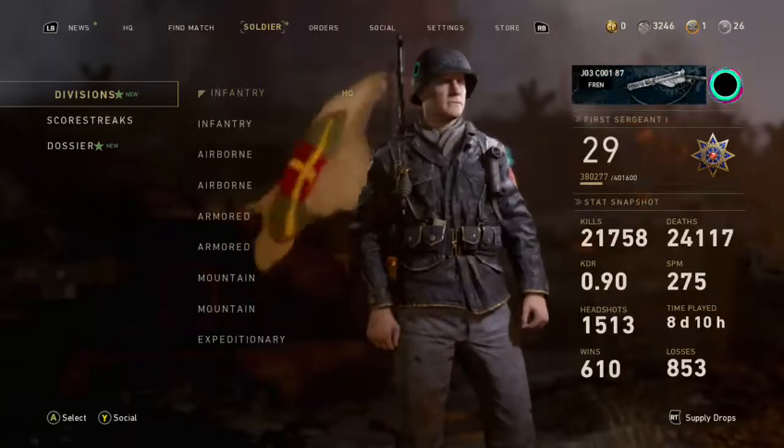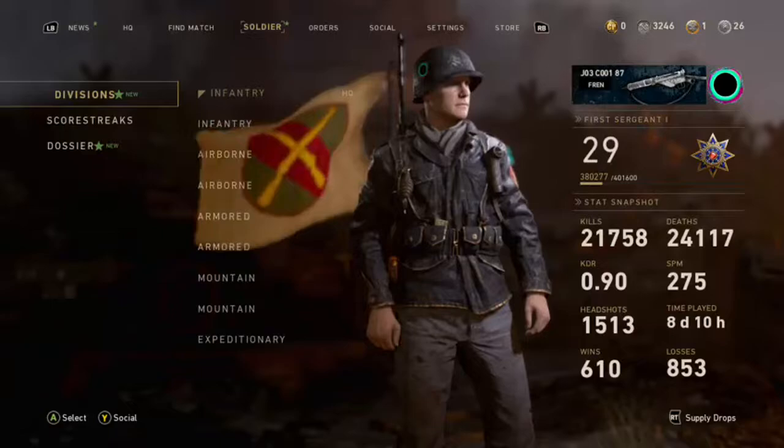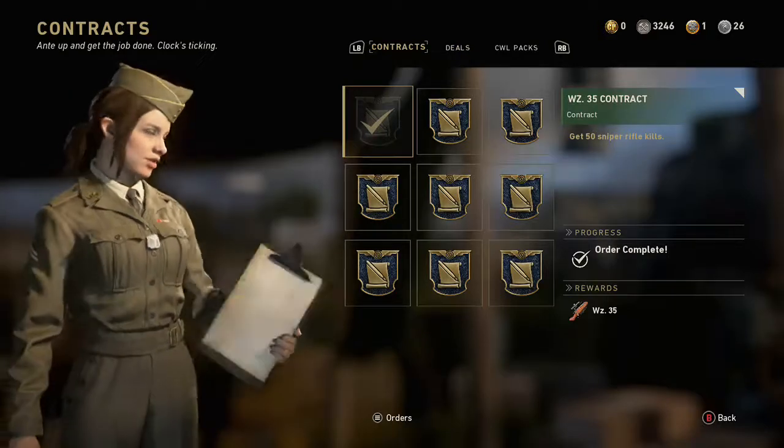Be on the lookout for those — they're gonna be in the contracts and your HQ for about five grand a piece.